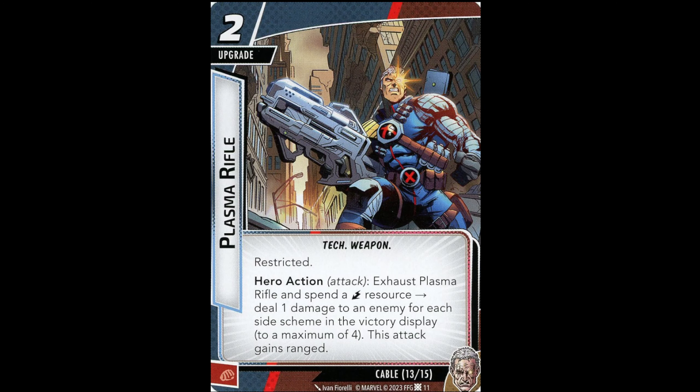Plasma Rifle is a two-cost restricted upgrade. Action: exhaust Plasma Rifle and spend a lightning resource to deal one damage to an enemy for each side scheme in the victory display, up to a maximum of four. This attack gains Ranged, making it immune to Retaliate. One resource for one damage is terrible, one for two isn't great, one for three is acceptable, and one for four would be good. This is really a late-game card — Cable looks like a very late-game-oriented hero who may struggle early.